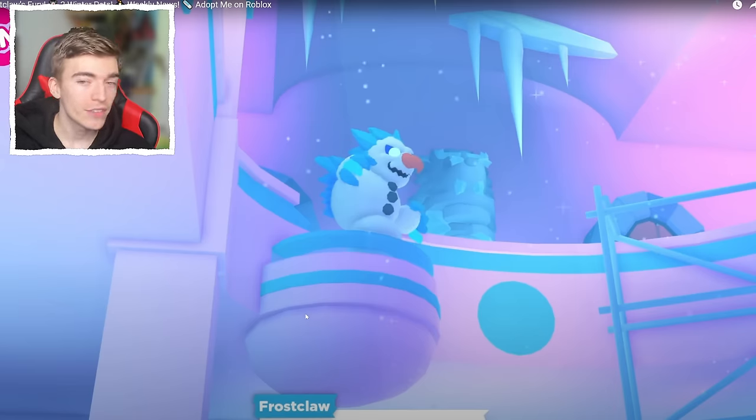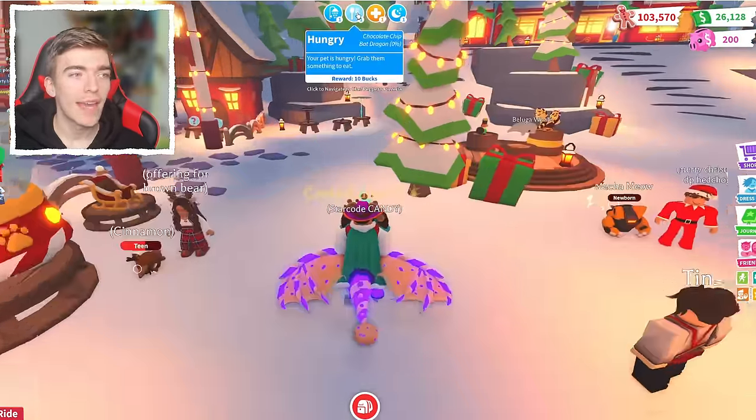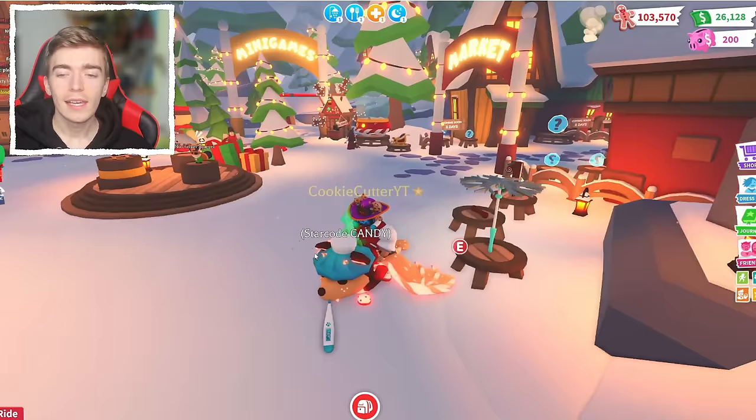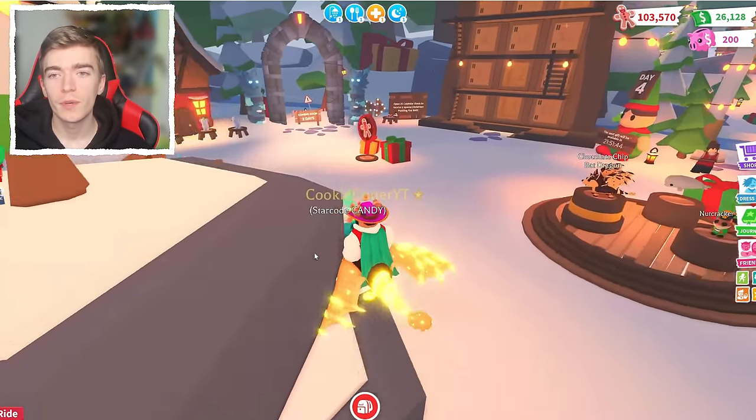This is the first time Adopt Me has done anything story-based that sounds this exciting, so I'm definitely excited for the pet. As for how you hatch the pet, you'll hatch it like you do with any regular pet — grab your egg and actually do the egg's tasks to hatch it. It sounds very exciting and definitely something to look forward to.